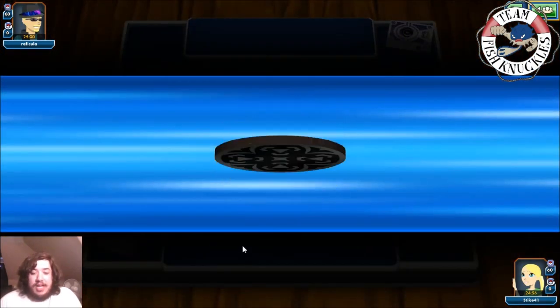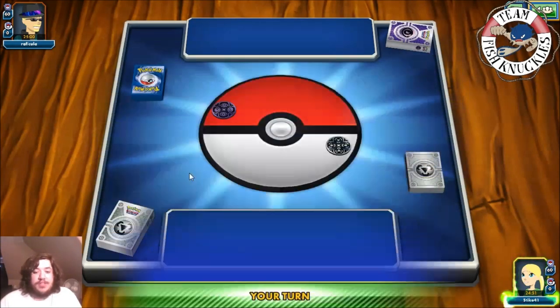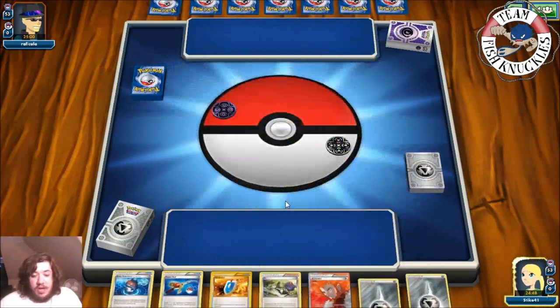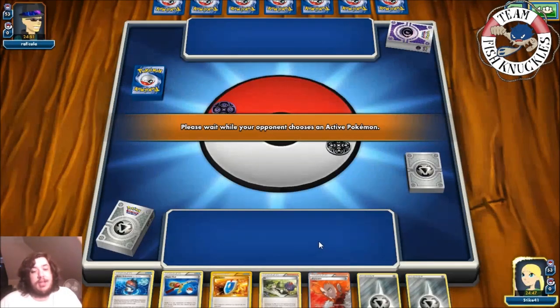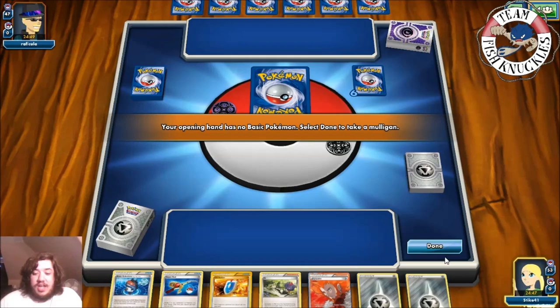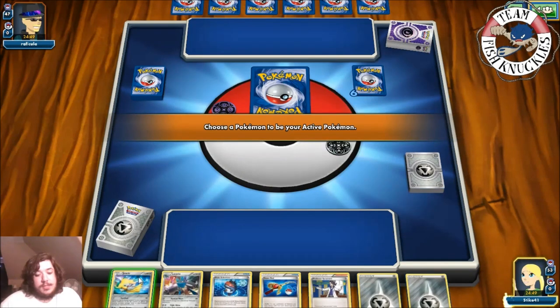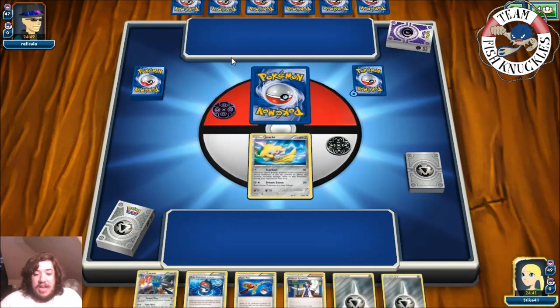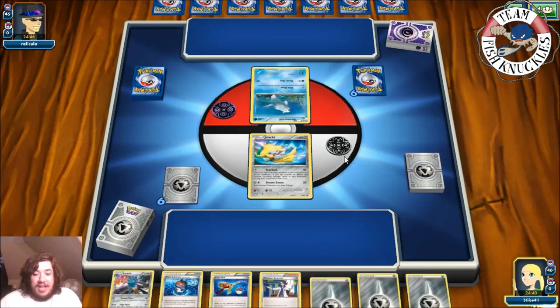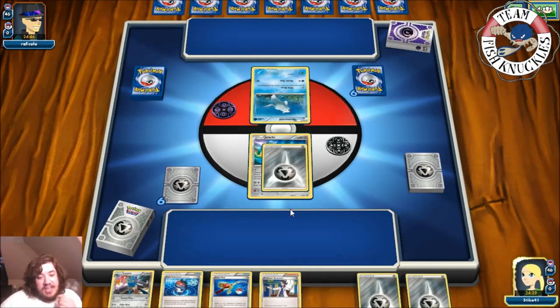Bringing in Rafi Kula playing a Water Psychic Fighting and Colorless deck. Called heads and we won the coin flip, so we'll be going first. We did have a Robo Sub but can't start with it because Robo Sub is not a Pokémon. Let's try again — pressing done and drawing seven new cards. Not the best hand, but if we top deck a Love Ball we'll be okay.